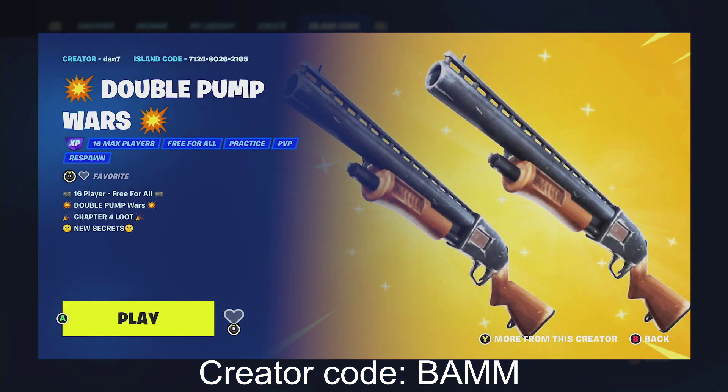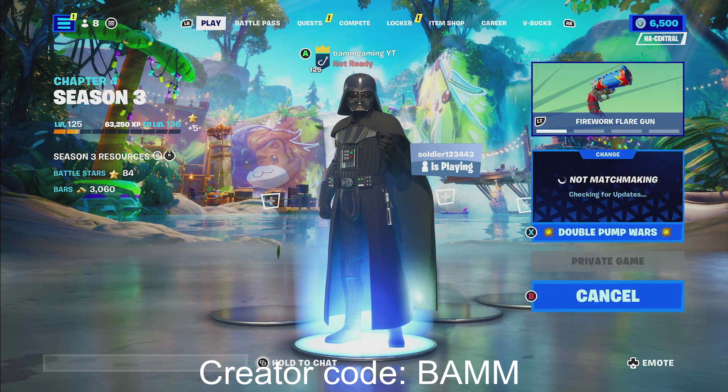Once you type in the map code, under where it says 'Double Pump Wars,' make sure there is an XP icon. If there is no XP icon, that means the glitch has been patched — go to my channel to check out more glitches. Go ahead and click Play and make sure you're in a private game, then ready up.